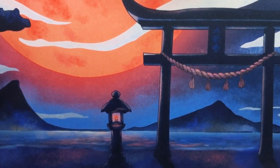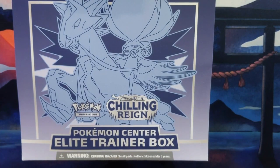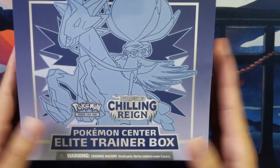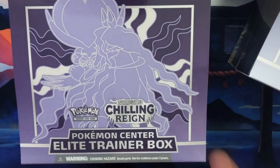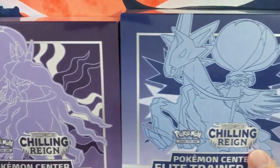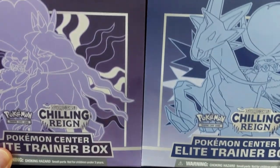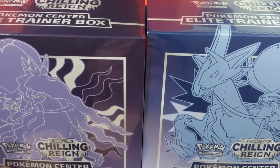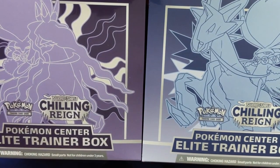So the new Pokemon set, Chilling Rain, just released, and the first boxes I got were the Elite Trainer box. I got the Ice Rider Calyrex and also the Shadow Rider Calyrex. Since I managed to get both at the same time, we might as well make it a competition and see which one is the best one, or which one is going to give us the biggest hit. Is it going to be Shadow Rider or Ice Rider?